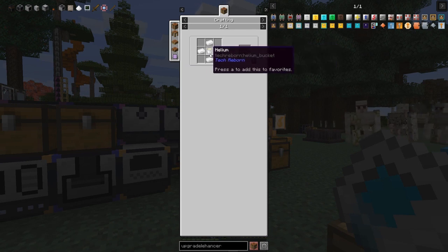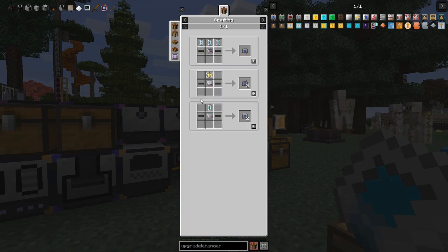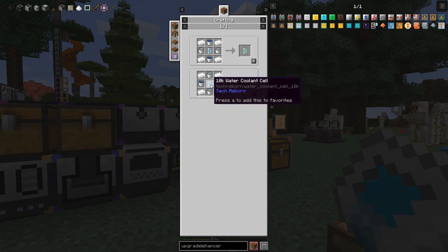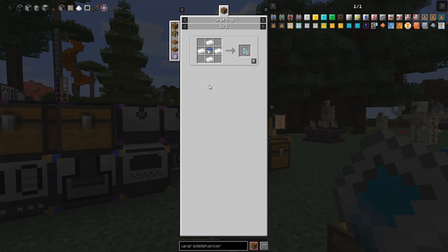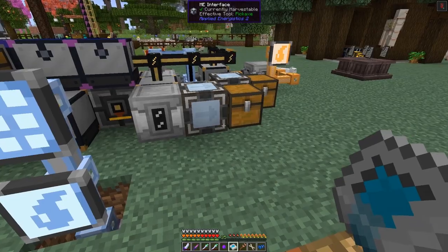We're going to concentrate on buckets today, but not the helium ones. We're going to look at the 60k NAC coolant cells, which require buckets of potassium and buckets of sodium — you cannot replace those with cells. It also requires the 10k water coolant cells, which is a bucket of water surrounded by tin ingots. It's fairly straightforward — we've done that already in previous episodes. So let's have a look at doing buckets.